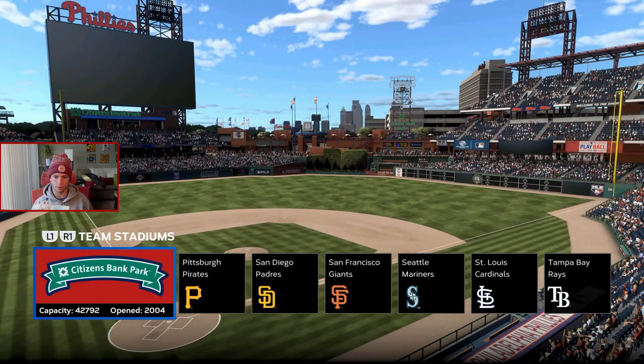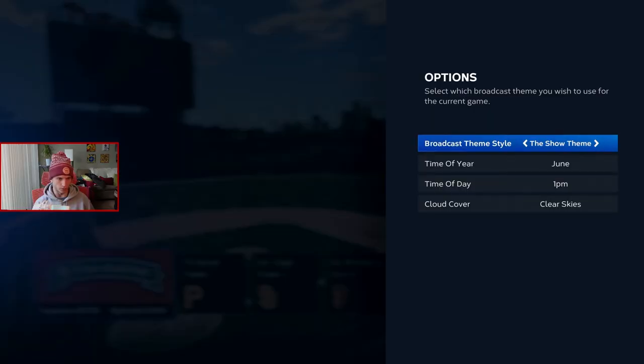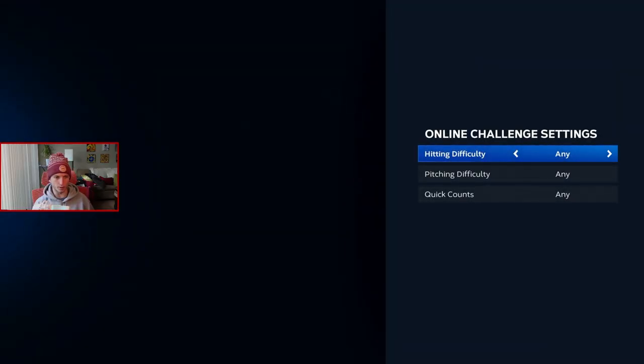Phillies, let's go with Wheeler. Last time I did this I played at Citizens Bank Park as the away team, so let's do that as the home team as well. In order to find a match quickly, I'm going to make the settings as open and vague as possible.